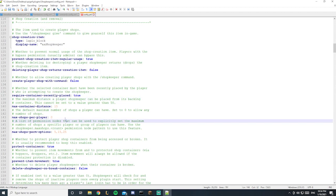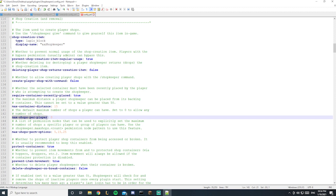One thing I forgot to mention: the max player shops per player is currently set to zero. You can change it if you want a player to have only one, two, or three shops — it's up to you. Zero basically makes it unlimited. The max container distance is the maximum distance a player can place between a chest and the NPC. You can leave it at 15, that's fine.